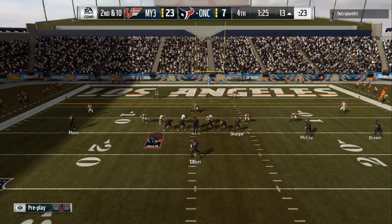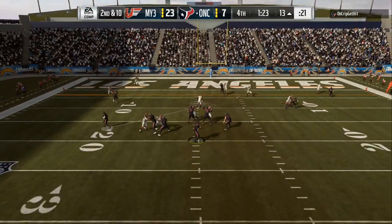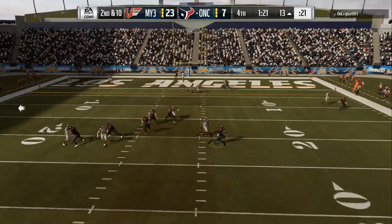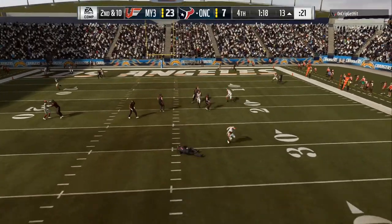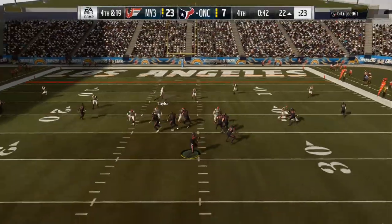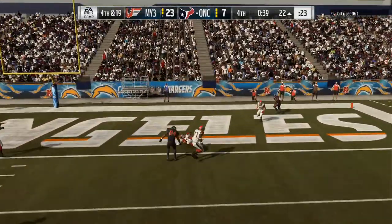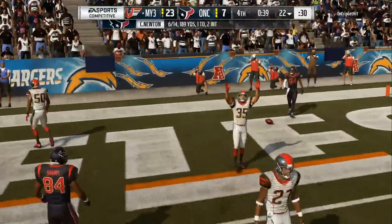Get the offensive ebook and the defensive ebook in the description and email me and get yourself a nasty defense in time for weekend league, so you can be number one in your franchise, or you can just knock your friend up and down the field. Look at him — he's throwing it to a defender right there. This defense is locked down.